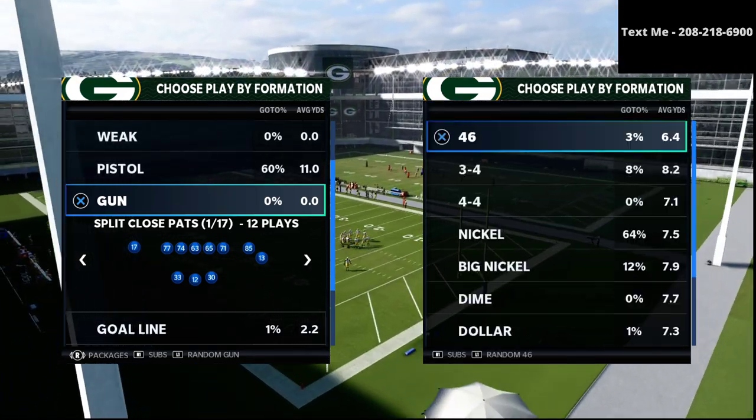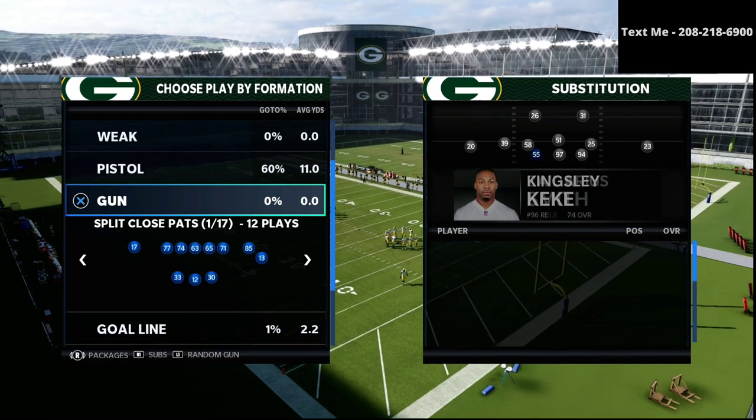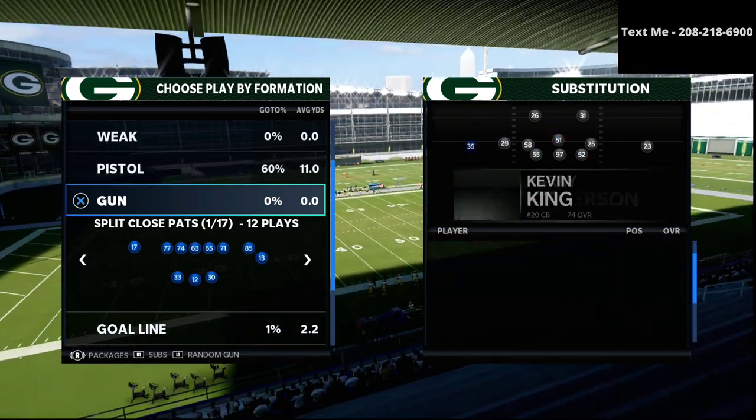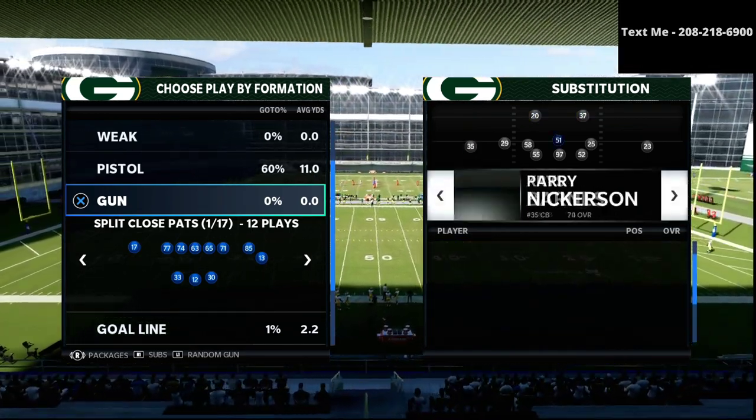In this video we're going to be sharing with you the third component to any effective defense in Madden 21, and that is the ability to play effective zone drop style of coverages.